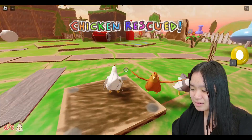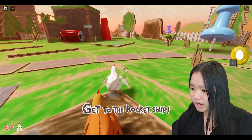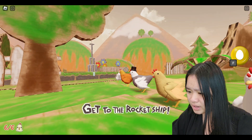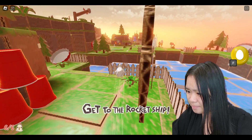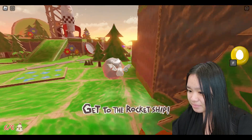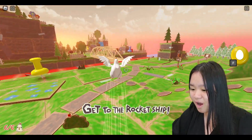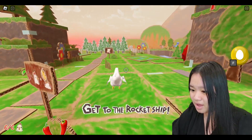This is the last one — get to the rocket ship! What rocket ship? We're a rocket ship! Oh, what is that over there? Is it just me, or is there another key up there? There's another key up there, I need to go get that! Maybe it's important for something — let's go get that last key, guys. I can't believe I missed it! Maybe it's for the rocket ship!